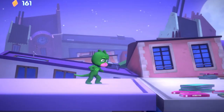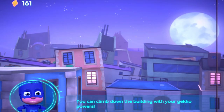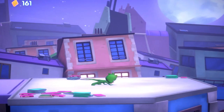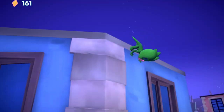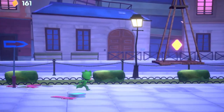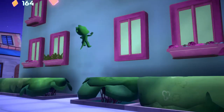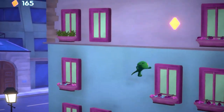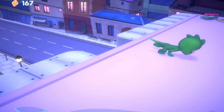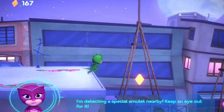Up we go, Gekko. Uh-oh, the path ends here. You can climb down the building with your Gekko powers. Just get close to the edge to stick to it and start climbing. I'm detecting a special amulet nearby. Keep an eye out for it. Keep collecting gems while climbing up and down the walls.